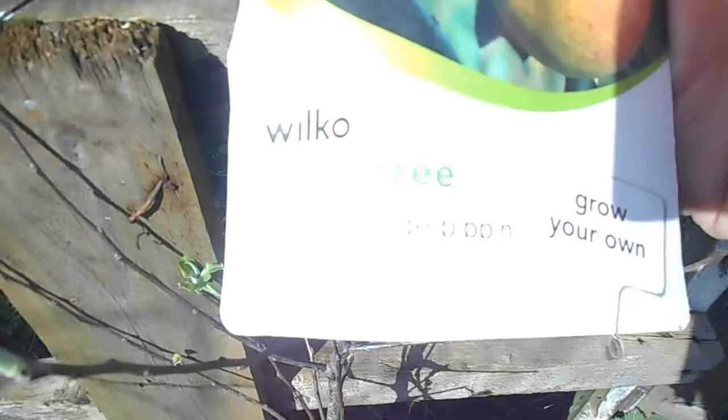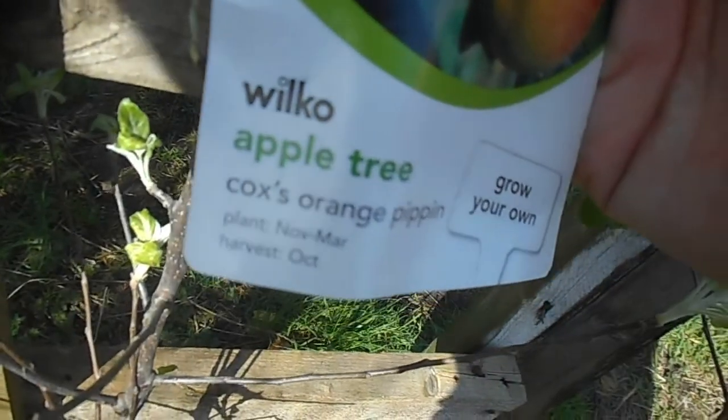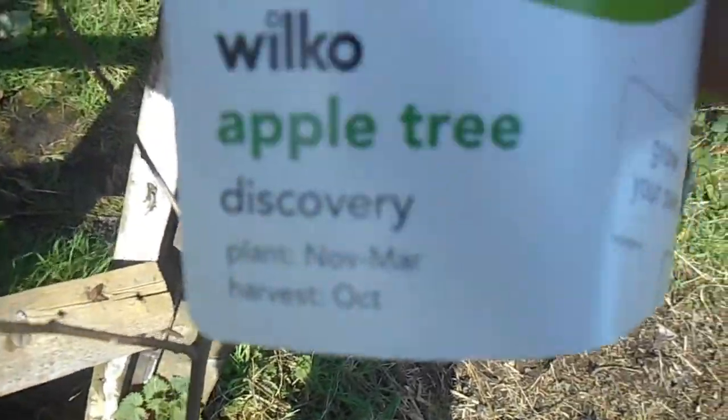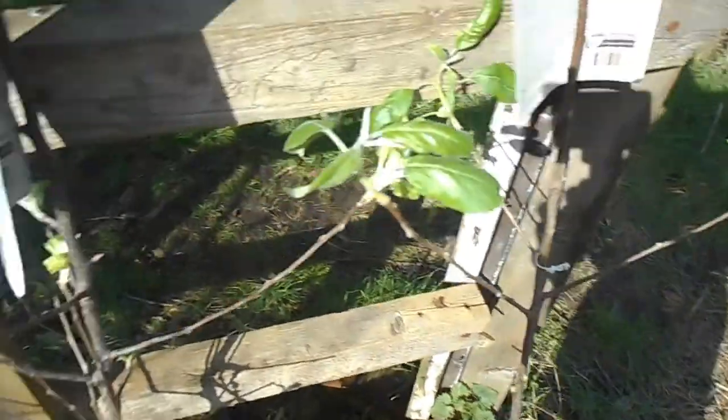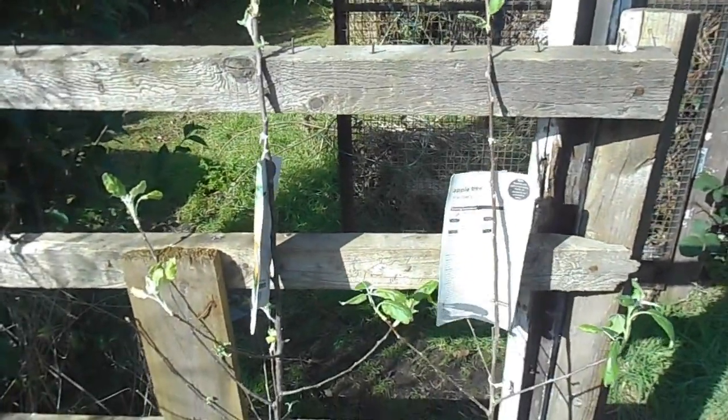What have we got? We've got the Cox's Orange Pippin and we've also got the Discovery. So neither of them are self-fertile, so I thought I'd get the two and they can pollinate each other. Means I'll probably get some nasty crossbreed apples. I don't know how it works really — I'm not really an expert on these things.